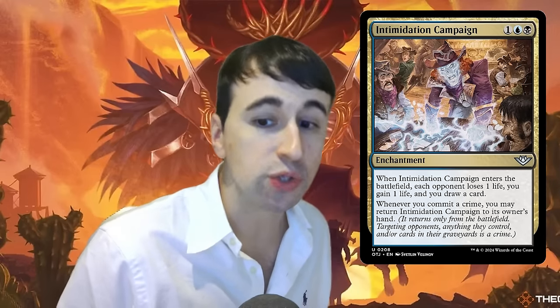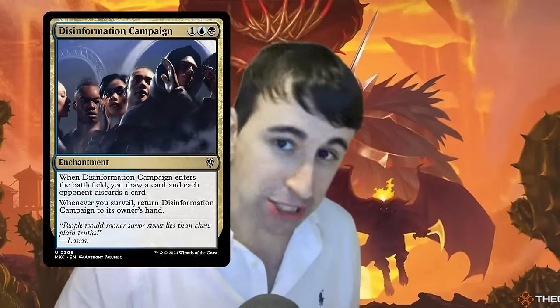A pretty cool card to call out here is Intimidation Campaign — one blue-black enchantment at uncommon. When it enters the battlefield, each opponent loses a life, you gain a life, and you draw a card. Whenever you commit a crime, you can return Intimidation Campaign to its owner's hand. It's not once per turn, though it is gated by having to pay more mana to keep replaying it. It's a really cool callback to Disinformation Campaign, which was one of the best uncommons in that set — really brutal to play against. This one doesn't make you discard, thankfully, but it'll still be a really fun card to play.